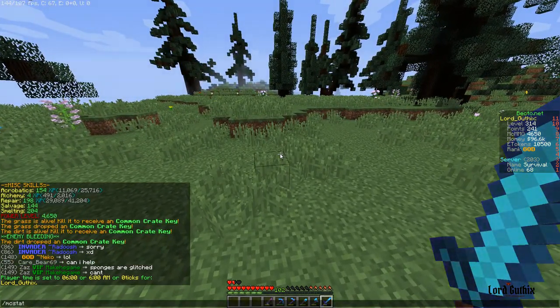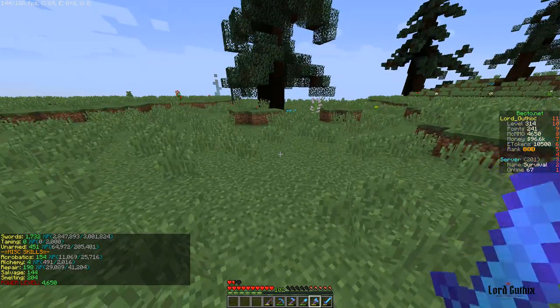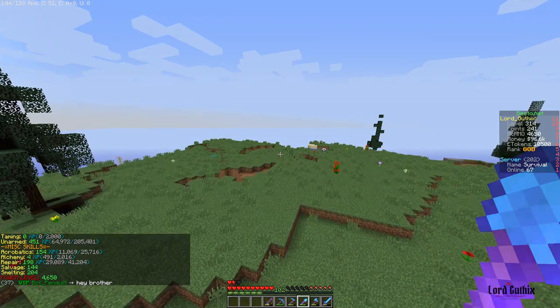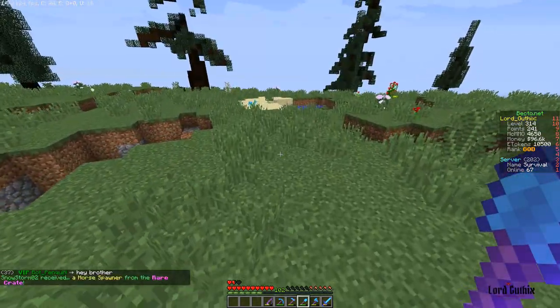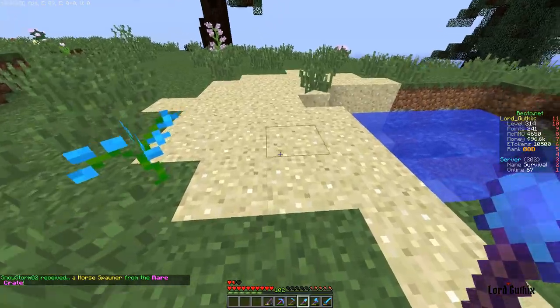A simple command to see all your stats is /mcstats and excavation is going to be the first one. I have an epic shovel but you can use any shovel that you desire. All you have to do is dig any kind of block that is mineable with a shovel.